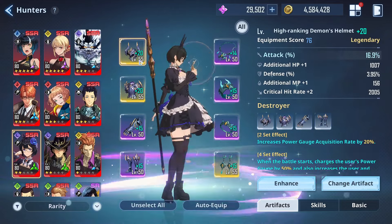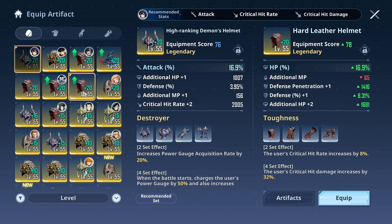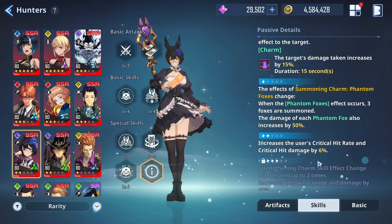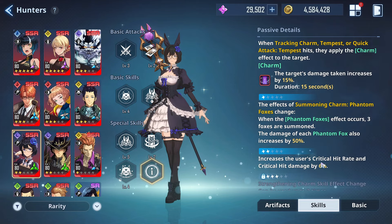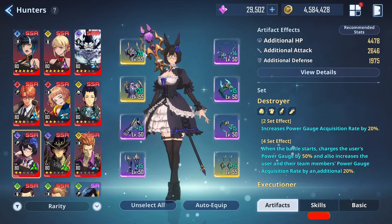If you wanted to put her more in a DPS position, then the Toughness set might be the best set to go with, building her on the attacking and crit side. Also worth mentioning — her second dupe gives her crit rate and crit damage increase. By applying those crit stats, keep in mind the fandom foxes will now benefit from that as well. So if you are looking to do more on the DPS side, it will be the crit side of things.